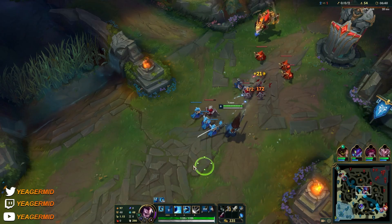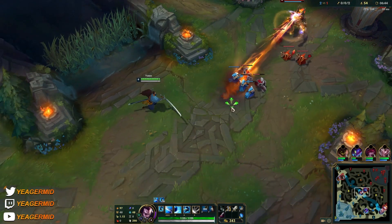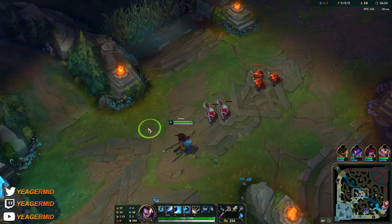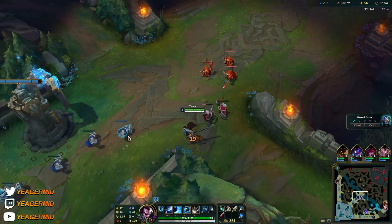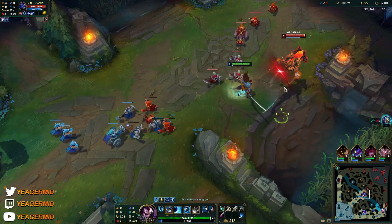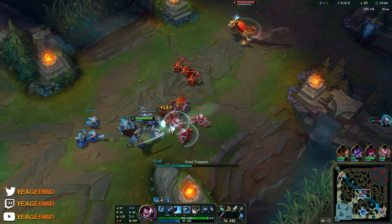His ultimate is something you can use when the target is getting knocked up by a displacement ability — for example, the Trundle pillar. This makes him a pretty good team fighter if you have something with AoE knock-up. We have Malphite here and also Rakan, so that's great synergy. But sometimes you don't have that, and in that case you have to be the one looking for a great engage with your Q knock-up.